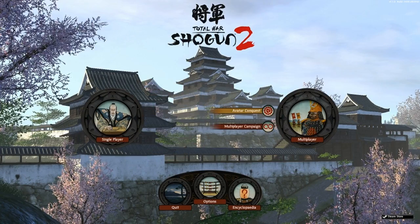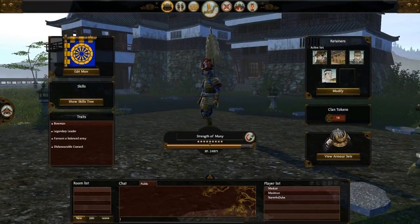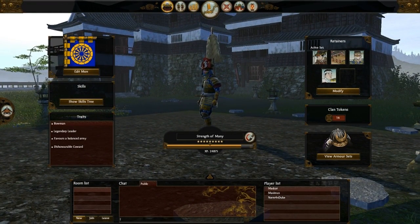Another cool thing is that if you go to the Avatar Conquest map, it doesn't lag anymore when it scrolls through the Avatar. This is quite cool — nothing special, but it's nice.